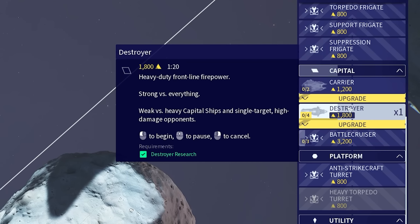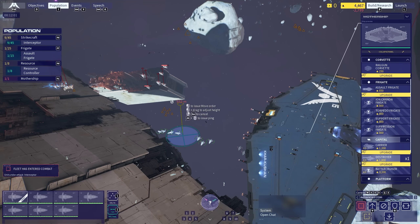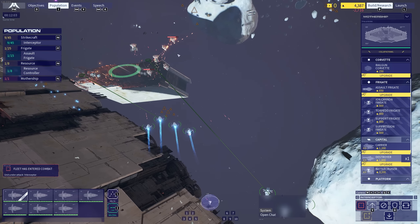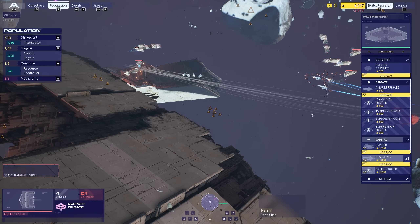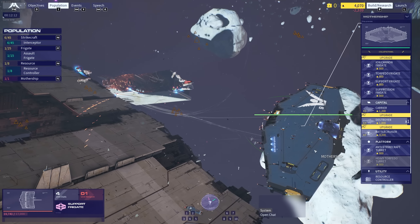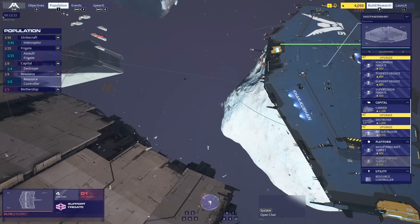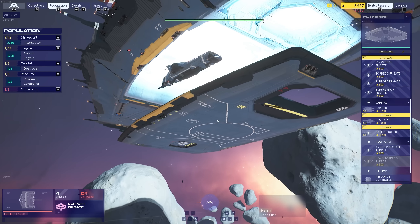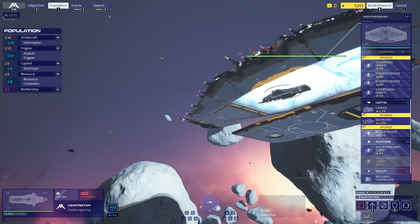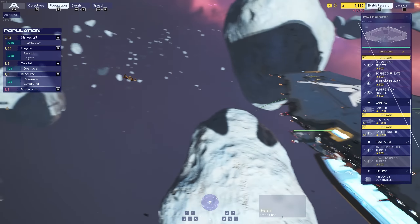It says strong versus everything, but then it also says weak versus this — hang on a minute, is it everything or is it not? Right now look — they've got that critical mass of frigates and they seem to be focusing really heavily on suppression. I think there's a meta here for making lots of frigates — just making a massive fleet, a big chunk of frigates. Anyway, this is our first capital ship. Let's have a look — oh, there it is. Amazing. Now watch how quickly that gets destroyed. This boy is incredibly slow. We're going to move him forward and it is going to be this boy versus all of these boys.